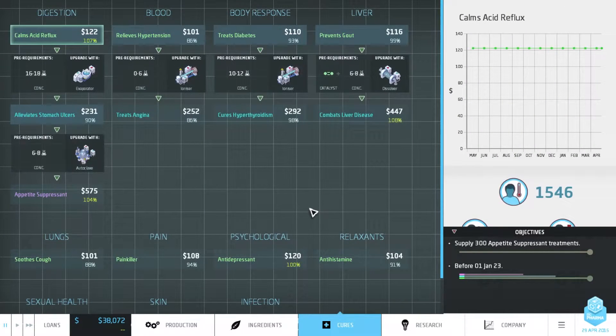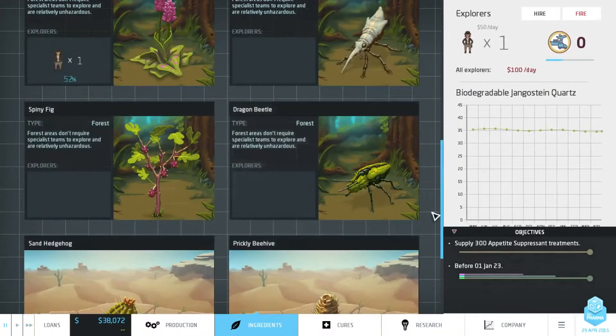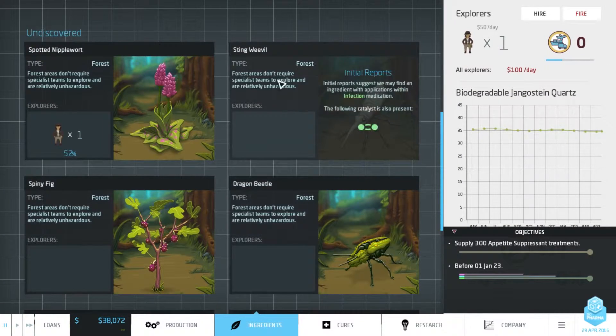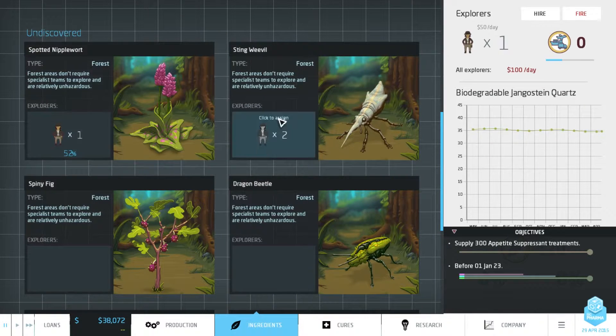Let's look at the cures here - which cures are in high demand? Painkiller, not so much. Antidepressant - infections is at 105%, sexual health is at 108%, so we'll probably do one of these - infection or sexual health. It's gonna be the Sting Weevil which we'll search for next.